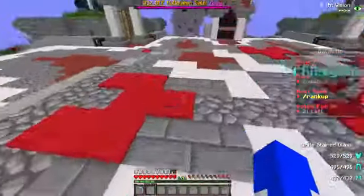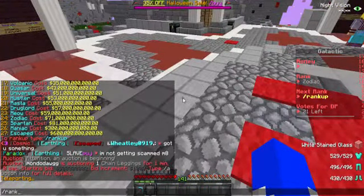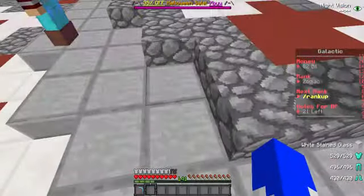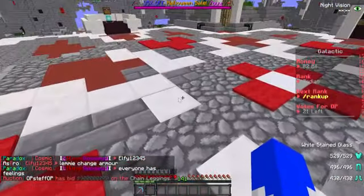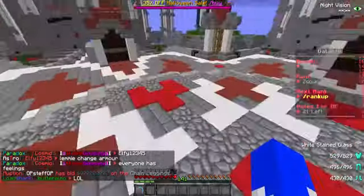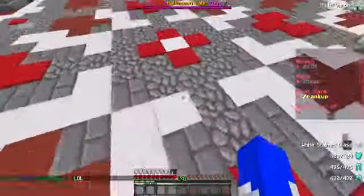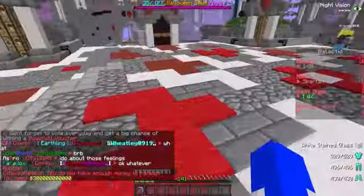I sold the crystal for 30 bill and I have enough to rank up. So I'm just gonna rank up. There we go — now we're Spartan with 1 bill left.